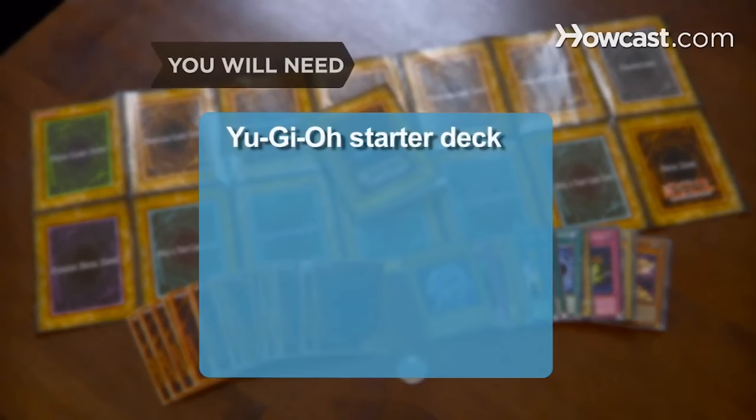You'll need a Yu-Gi-Oh starter deck and an opponent with a deck. First of all, I'll have you know that an opponent is actually optional. As a kid, I would oftentimes play alone in my room and use both decks. Some of you guys did it too, don't lie. I promise I have friends now. Also kind of interesting that they mentioned you'll need a Yu-Gi-Oh starter deck and yet they don't actually tell you what deck that is or show anything on screen at all.